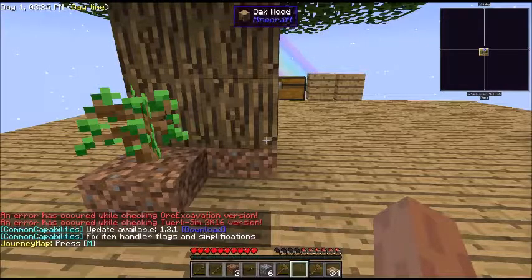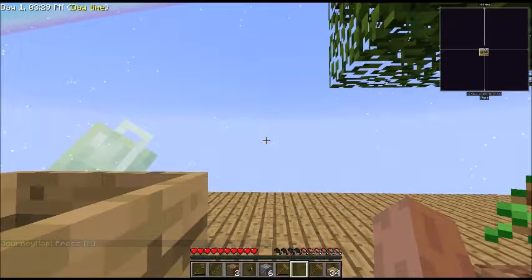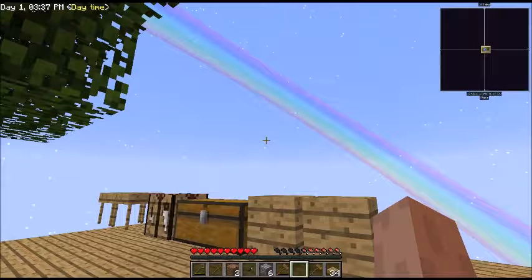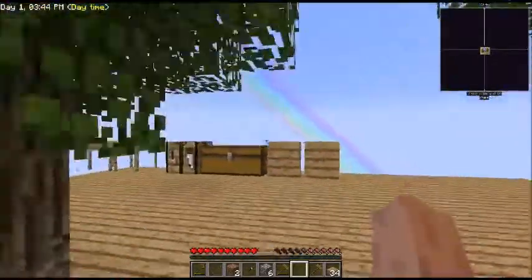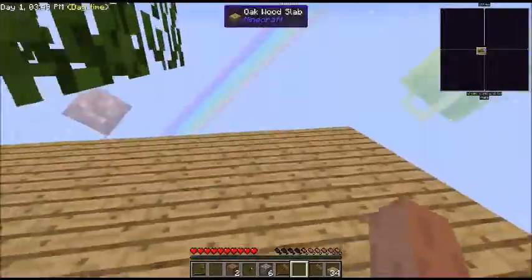Hello everybody, my name is 2 Planker and welcome to Sky Factory 3, A Year in the Life. We're here, as you can see up in the top left-hand corner, we're still in day one, 3:30 in the afternoon. Waiting for it to rain, and we got started. In the last episode we got the trees going — did we get all four? Yeah, we did.